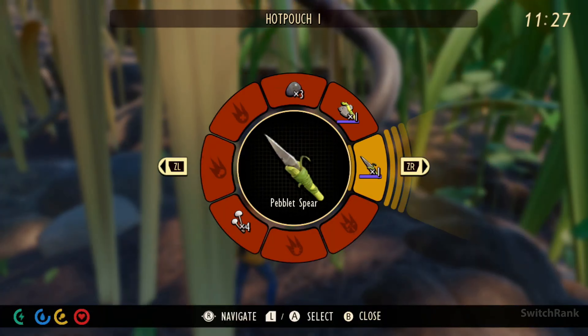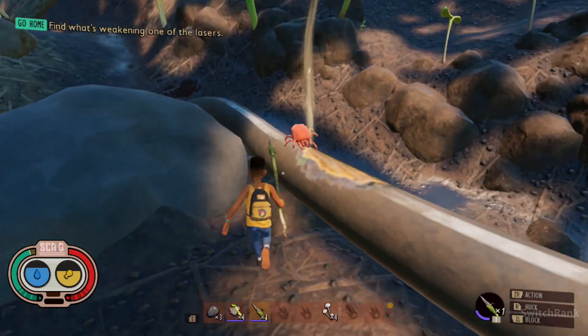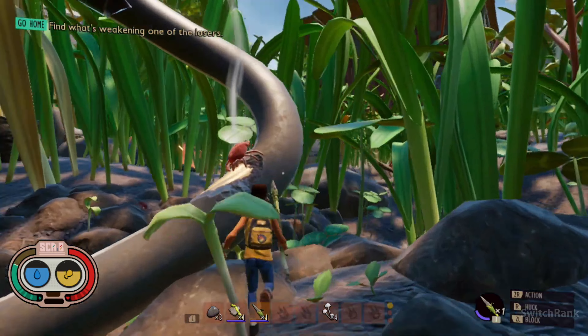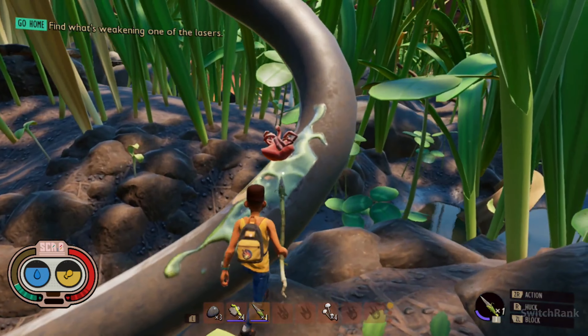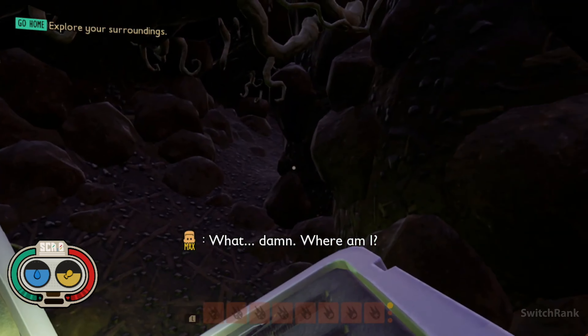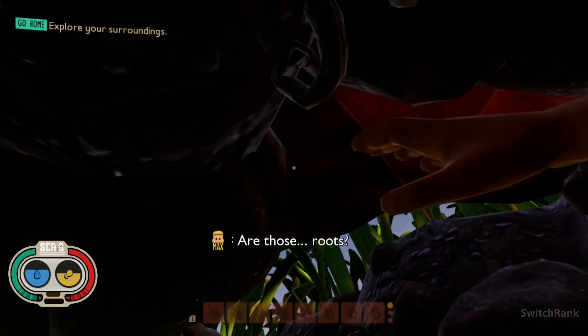Grounded is an immersive survival adventure game that shrinks you down to the size of an ant and thrusts you into a vast, perilous backyard. In this cooperative experience, you'll join forces with friends or brave the challenges solo as you navigate a world teeming with giant insects and mysterious dangers. The game's narrative unfolds as you delve deeper into the story, uncovering the secrets behind your miniature predicament.